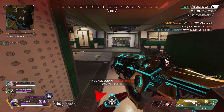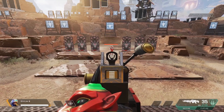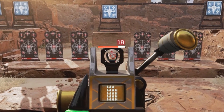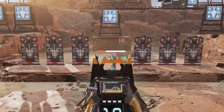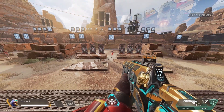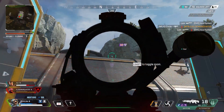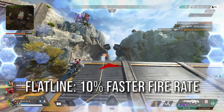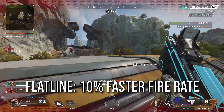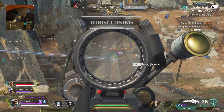Moving on to the general stats of each gun, first we'll look at damage. The Spitfire does 15 to the legs, 18 to the body, and 27 to the head, while the Flatline does 14 to the leg, 18 to the body, and 32 to the head as it has a higher headshot multiplier. Each gun does the same damage to the body, but the Flatline has an advantage because it has a 10% faster fire rate than the Spitfire, giving it a higher DPS, a faster time to kill, and those higher headshot damage numbers.